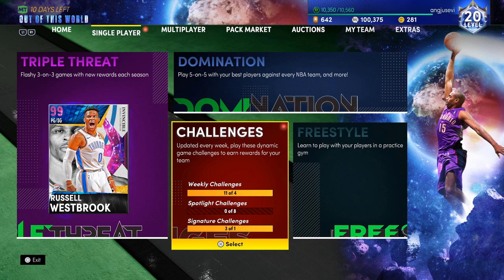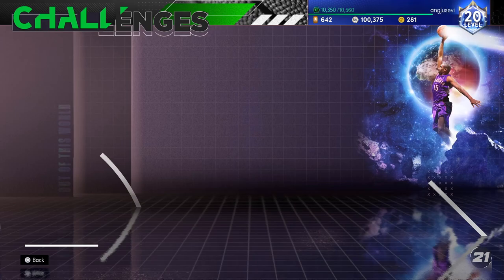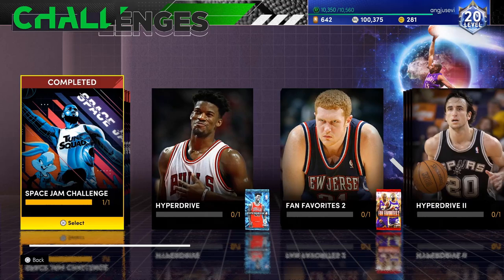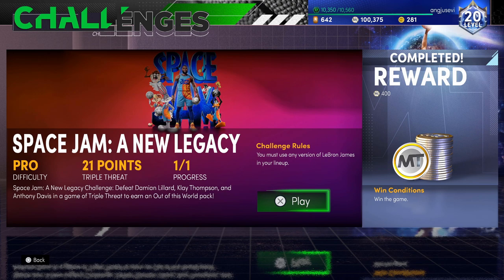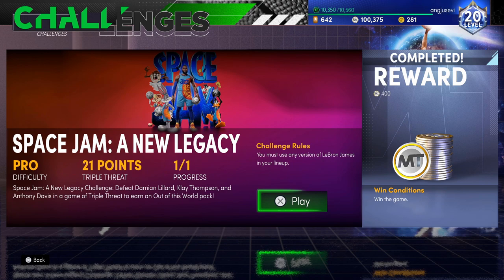Let's just say you're starting at exactly zero MT. The best way to get it is literally just do a few challenges. The first one I'd recommend is under weekly challenges — the Space Jam challenge. All it takes is winning a game up to 21 on pro difficulty. You can do it with any cards — all you gotta do is win the game and you get 400 MT plus the 200 MT for playing, so around 600 MT.